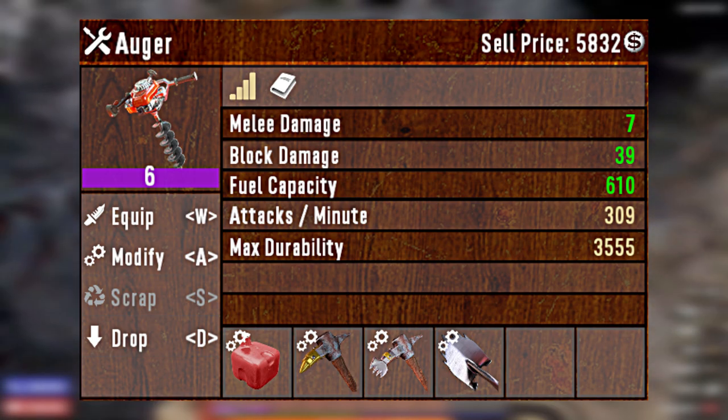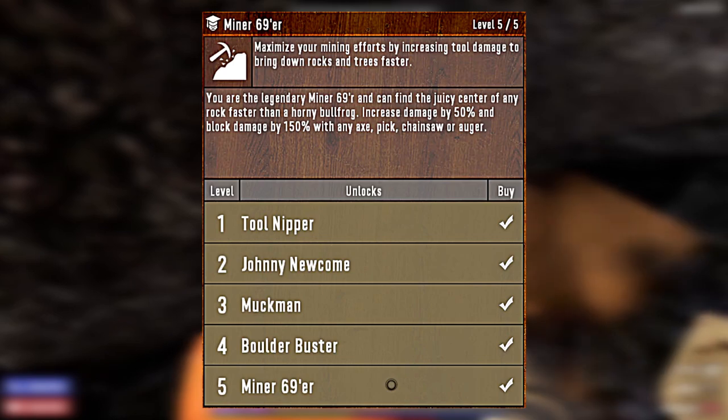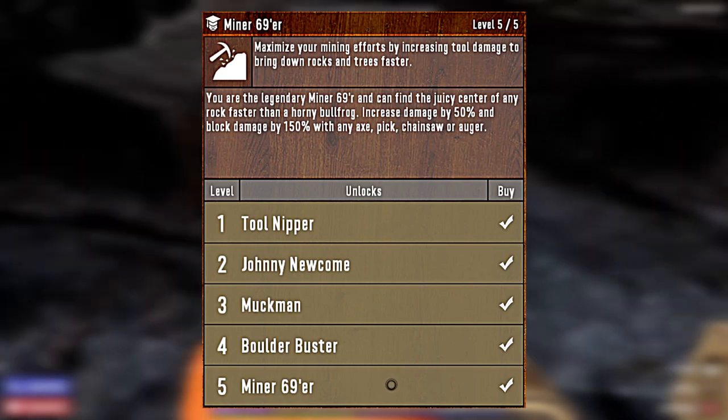And that's just the tool itself. Now, if we add on Miner 69er, your Augur will be dealing 150% block damage.